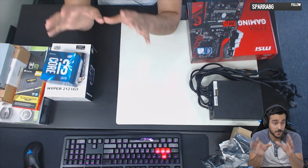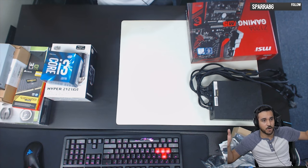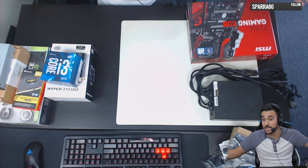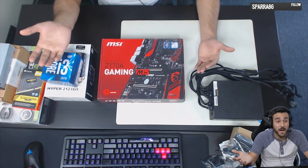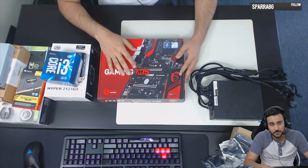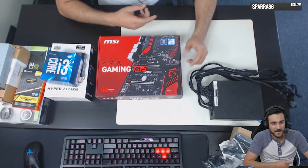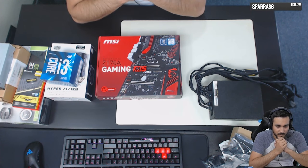If any of you guys want to send in a build, I can do a live stream build of it so you can actually see your PC being assembled — you just have to cover shipping and handling. You could also go the AMD route for a budget build, or look into something like the Intel Pentium G3600-series, which is an unlocked chip you can overclock for a good budget gaming build.